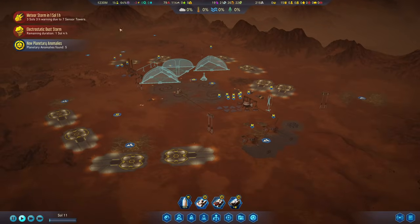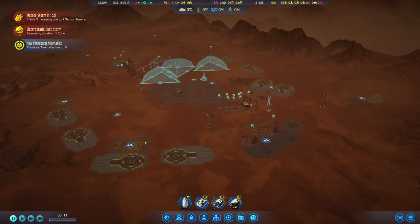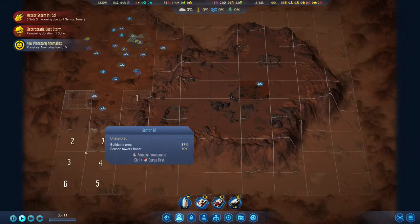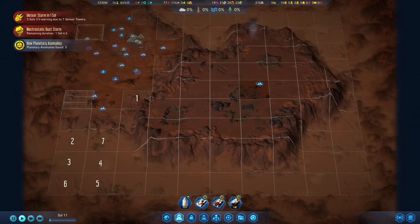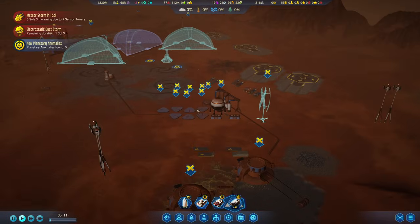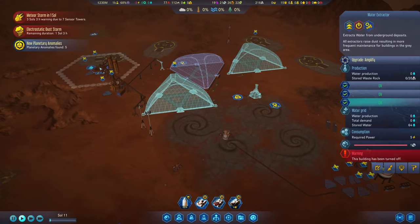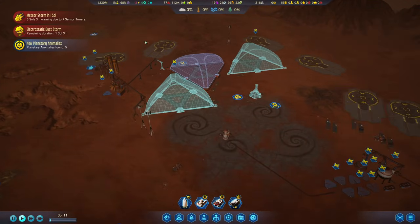New planetary anomalies have been found — five out here. Nothing I can do about them at the moment because I cannot send a rocket over there. We're still in the middle of an electric static dust storm, which means I can't produce any more fuel, and we are not able to power our moxies and water extractors.